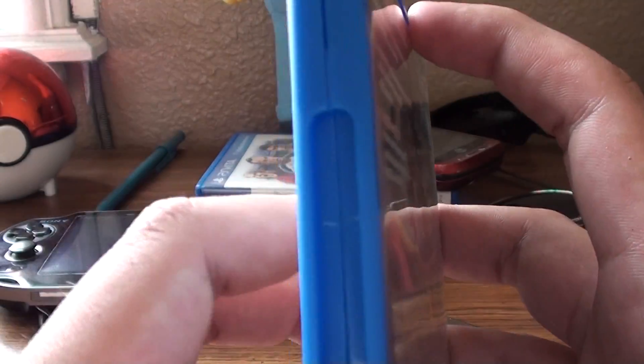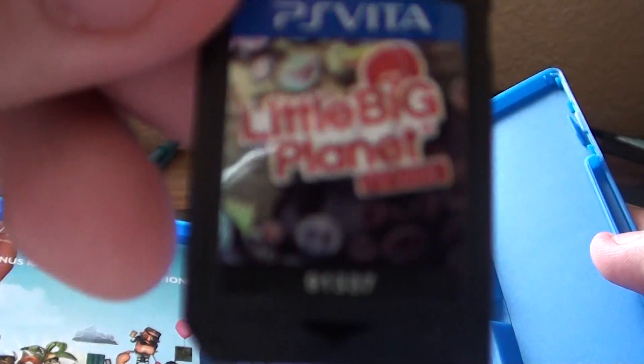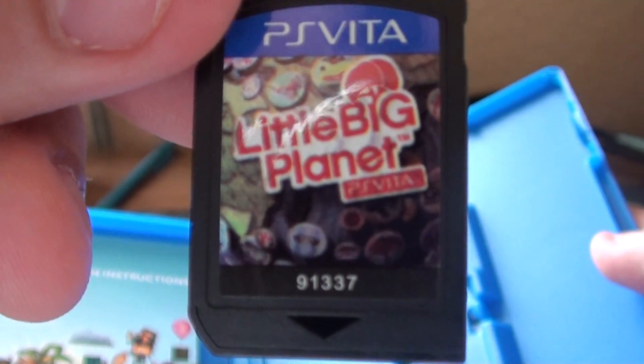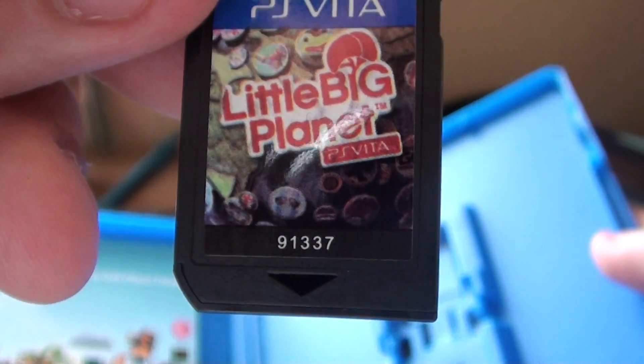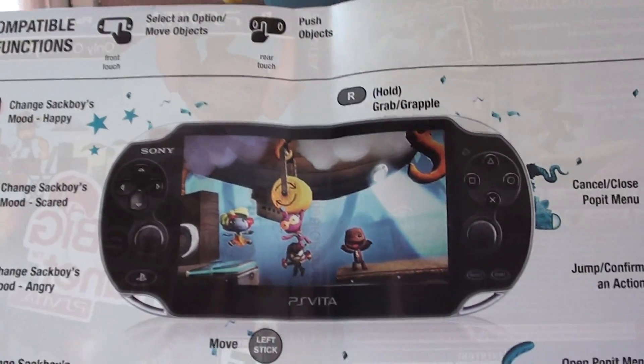So there you go, that was the unboxing. Here's the game once again — PlayStation Vita, Little Big Planet, and the little buttons that you collect in the game. And I just noticed there is a little picture in the back here that shows you how to play the game.